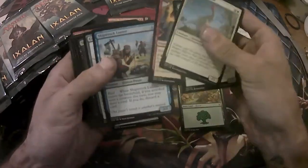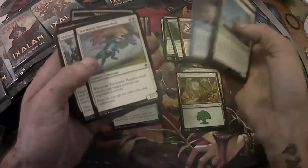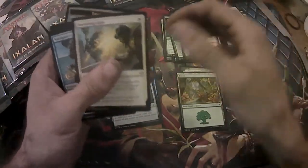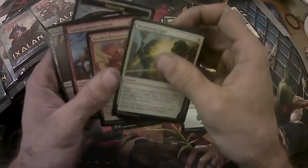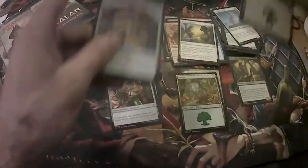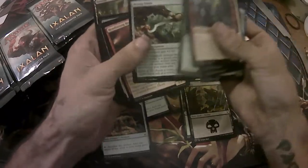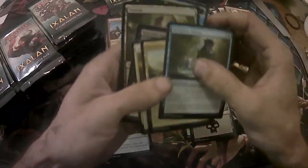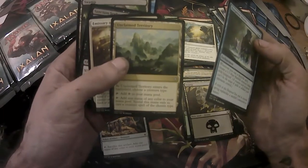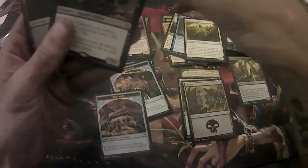Now we're gonna start moving a little quicker through them. Let's see if I see anything cool. Sheltering Light, Navigator's Ruin, and Bonded Horncrest for the uncommons. And then a Captain Lannery Storm — if I remember correctly, that's like a $2 card; I sold one of those at one point. Deep Root Waters, Unclaimed Territory. And then Emissary of Sunrise and Sanctum Seeker for the rare.